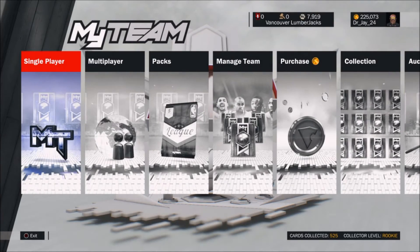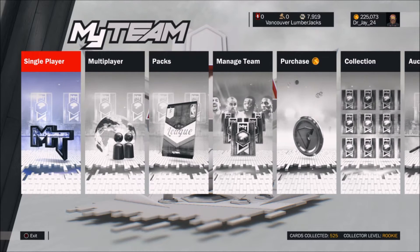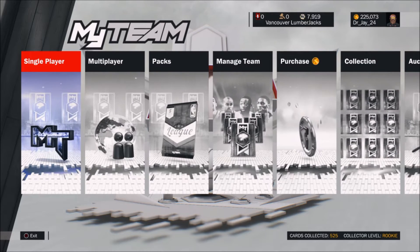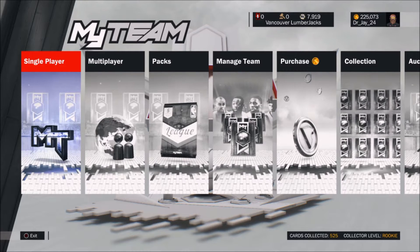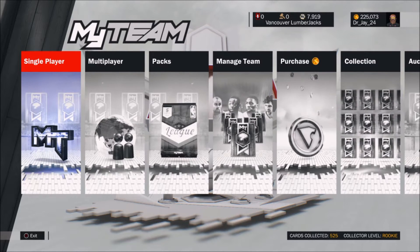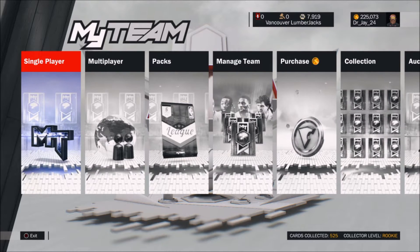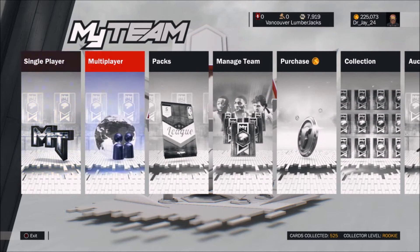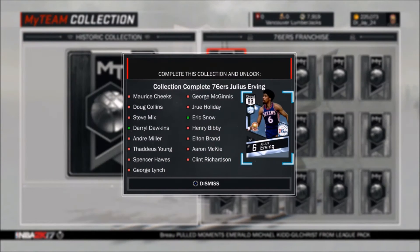What's going on, you guys, it's Dr. J and we're back with some more NBA 2K17 MyTeam. Today we're going to be doing another pack opening. I was actually going to do a throwback pack opening because they have the 76ers and the Suns now, and I really wanted to get this Julius Irving card.